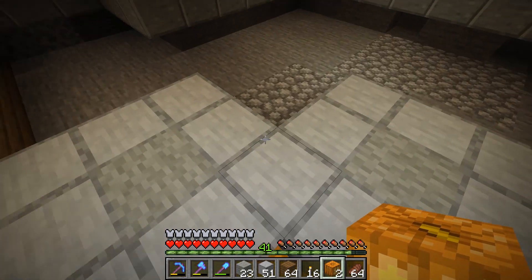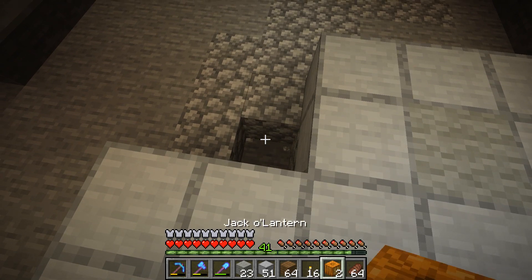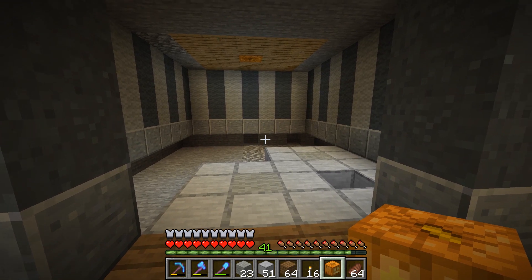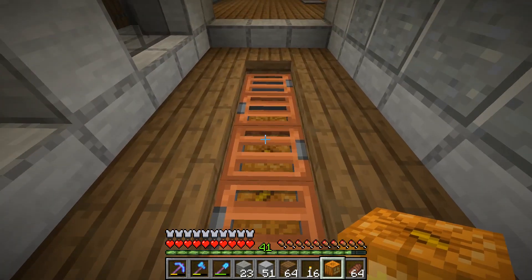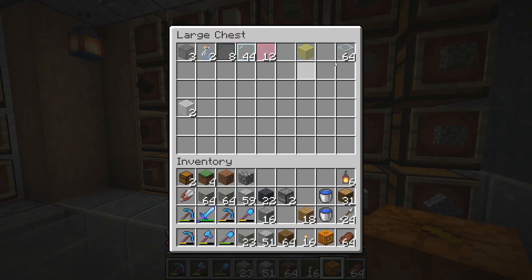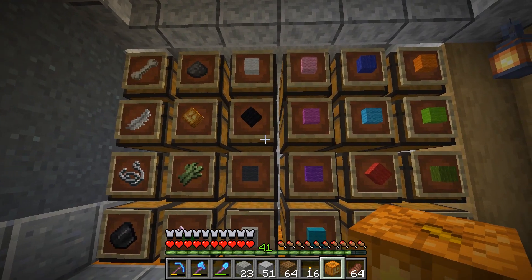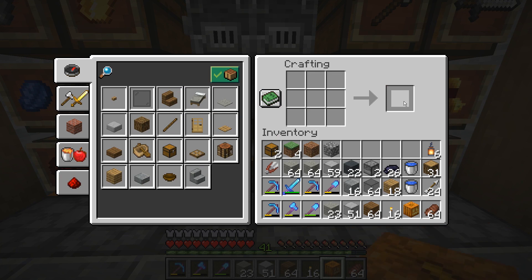I think having pumpkins lower with glass on top might be a little bit better to work with. Putting a pumpkin here - yeah that really brightens up the room, so I really do need to integrate some different types of light sources. I think we'll use either trap doors or glass - let's just use glass, maybe a dark gray glass or black glass. I know I have tons of black dye so let's go ahead and change all this up into black stained glass.